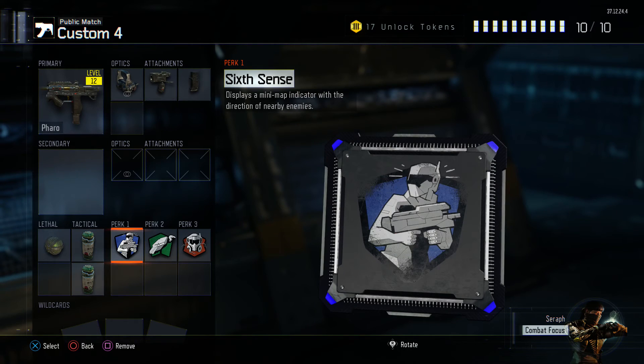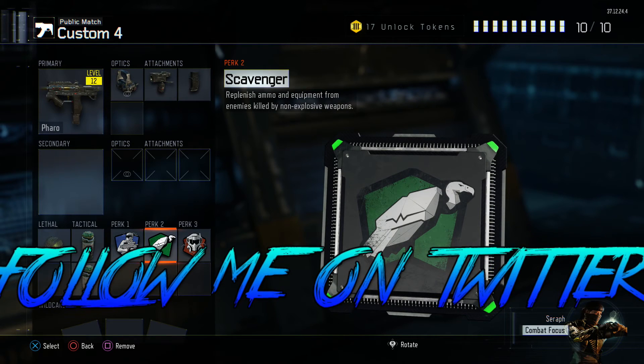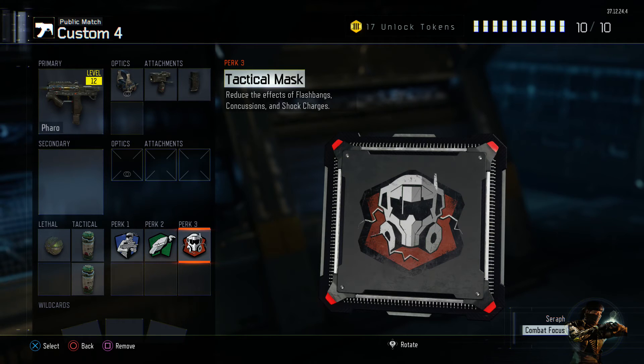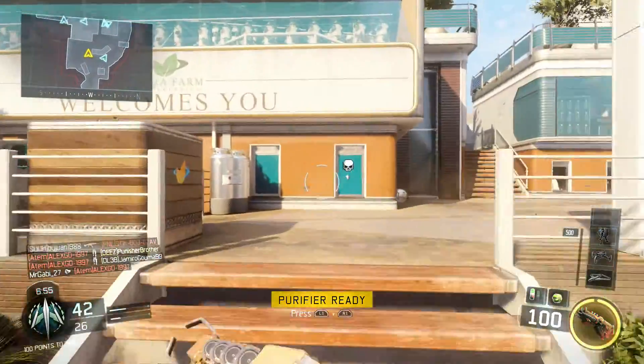For Perk 1 I use Sixth Sense — it displays an indicator directing you to nearby enemies. Then Scavenger for Perk 2 so you can pick up fresh ammo for your gun, grenades, and smoke screens. Then as Perk 3 we use Tactical Mask so we're immune to the reduced effects of flashbangs, concussions, and shock charges.